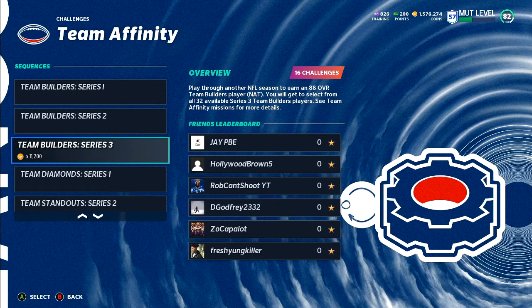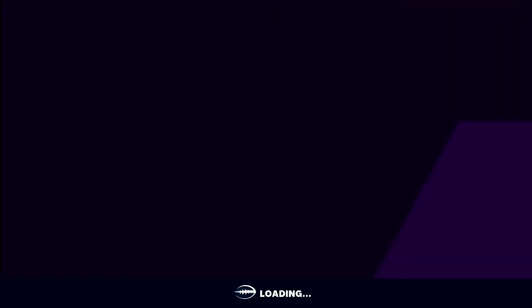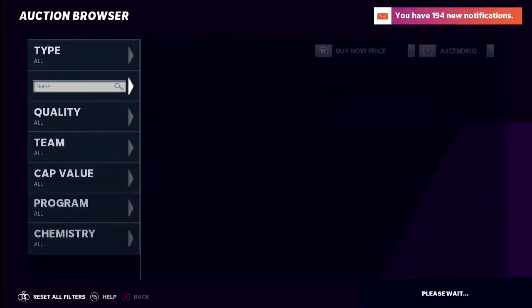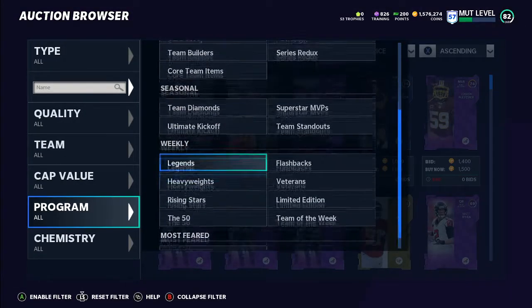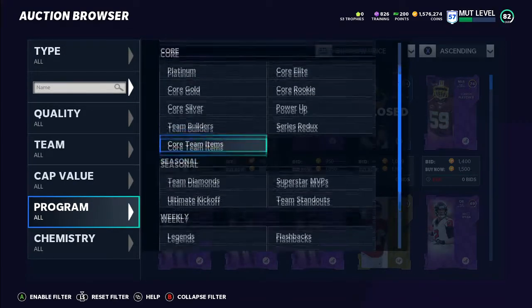It looks like you can just play it on one star though if you are gonna do it - it's three minute quarters. I did want to check out some of the new team builders. I know they had a Darius Slayton with 92 speed I wanted to see. Let me just go to the auction house and go through all of them - they gotta be on here. Let me go to program.